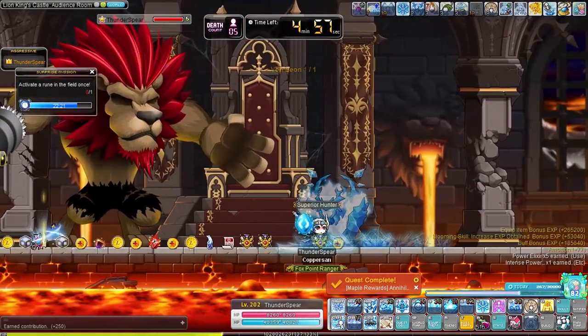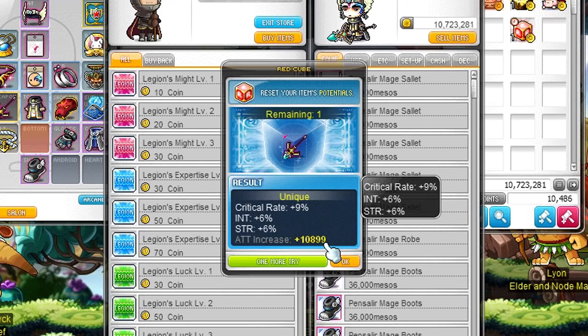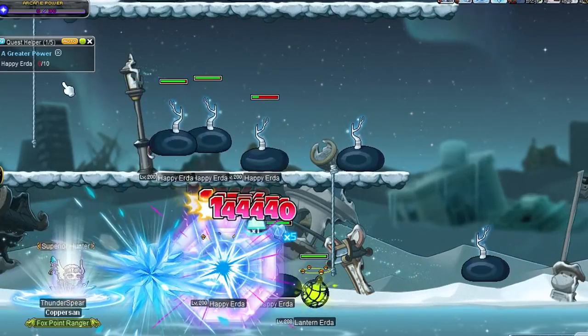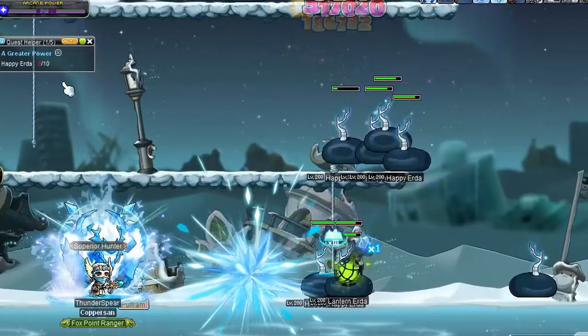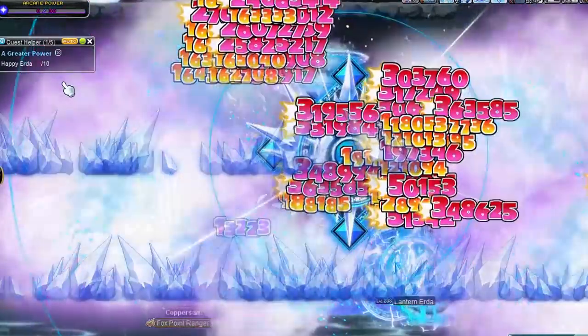In this episode we are going to reach level 210, starforce and cube more of our gear, and start working on legion and link skills. But first we have to do the worst thing ever as a fresh level 200 character: defeat 10 happy erdas. I usually level up my arcane power hyper stat to level 6 so I can deal with the monsters in this area just a bit faster after we unlock our symbol.